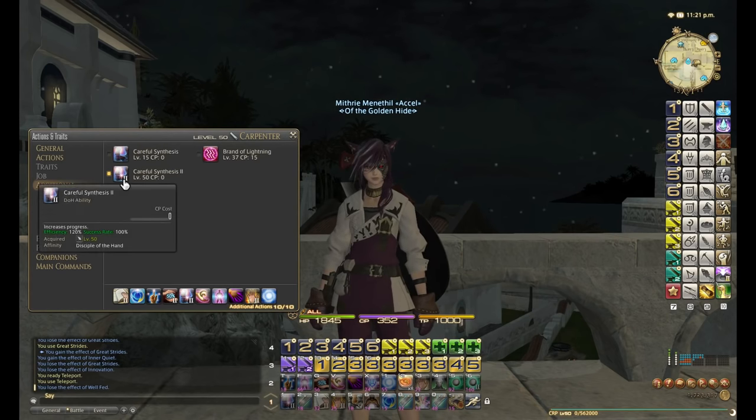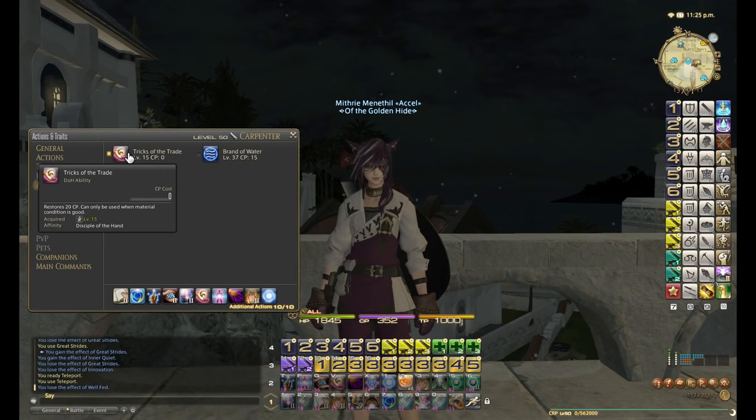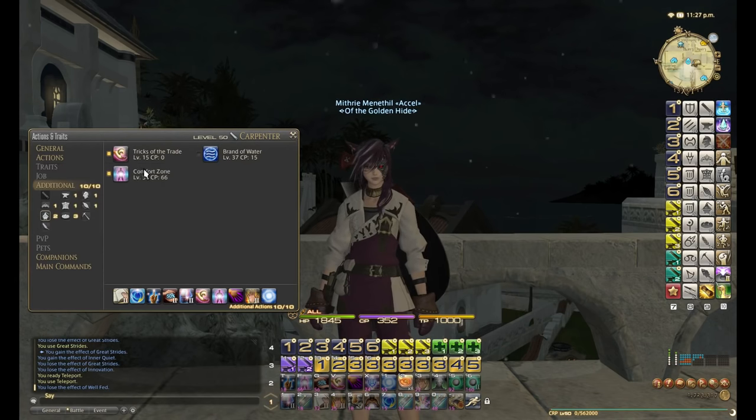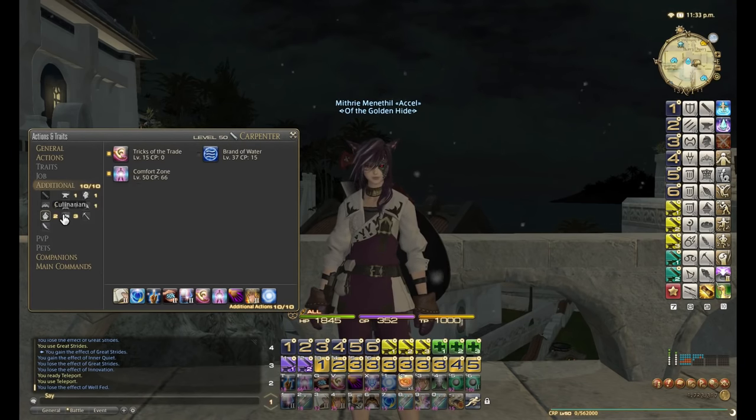And then I use Careful Synthesis 2 — that's a no-brainer: 100% success rate, 120% efficiency. I use it in pretty much every single macro. And then from Alchemist I use Tricks of the Trade, one of the most important abilities in all of crafting — it restores 20 CP when you get a good condition, vital even in 4 star cases. Comfort Zone is great as well because you spend 66 CP but over 10 steps it gives you back 80, so it's another way of getting 14 free CP. A very good move, I always use it.